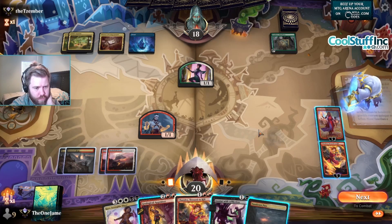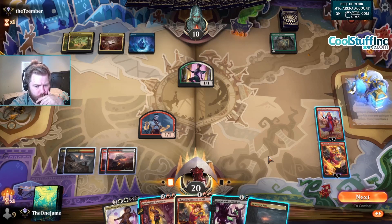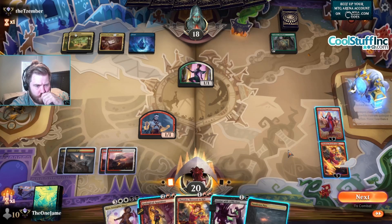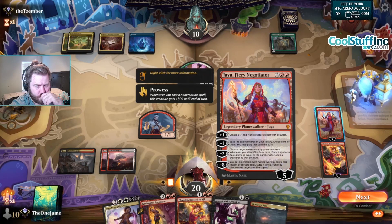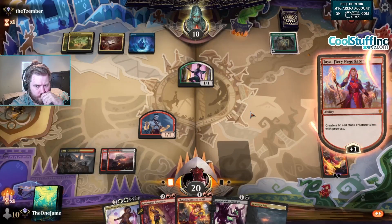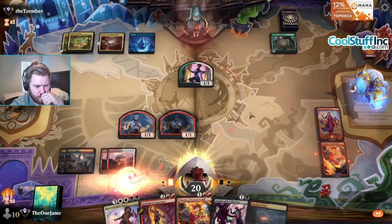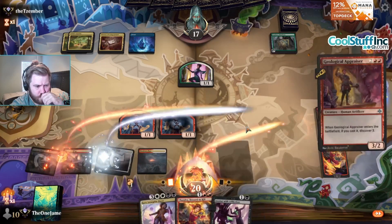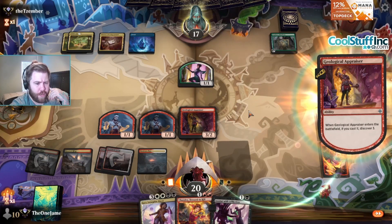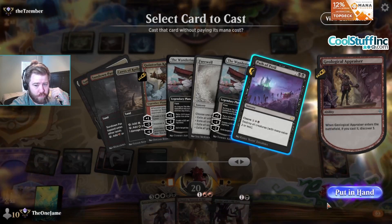Well what do we do if they pass turn? We do this — Liliana please. Path of Peril, put that in hand.